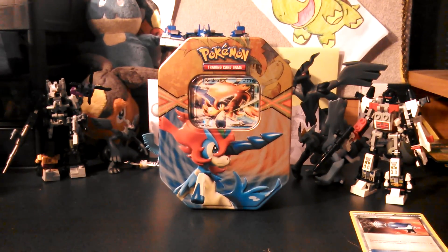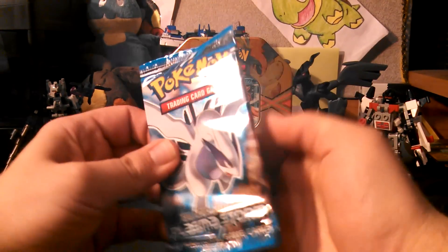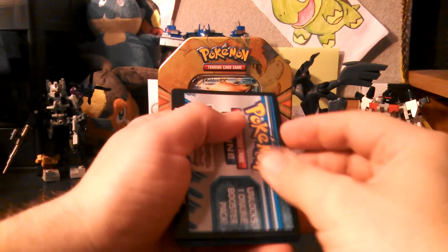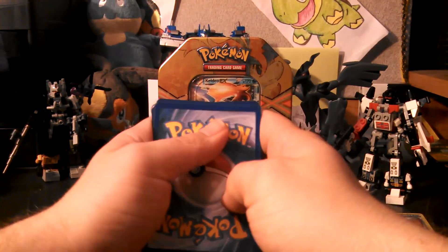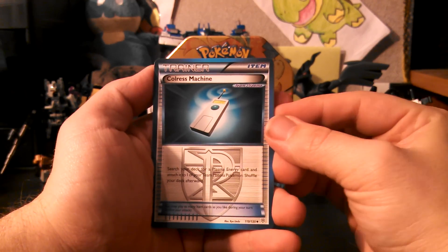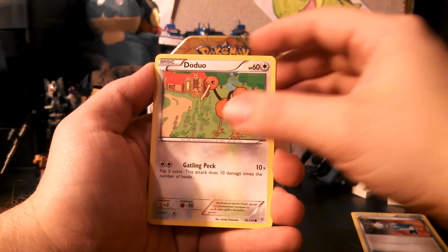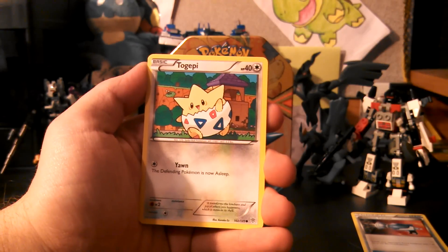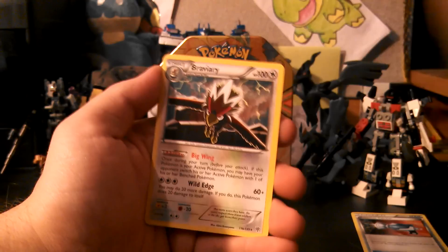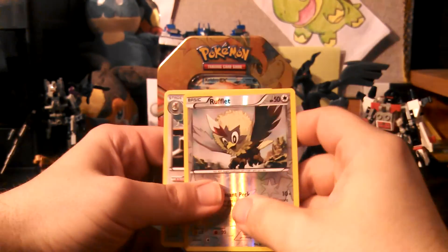Absolutely nothing in this tin so far. Last one — Plasma Storm with Lugia on the front. This is the only set left, and I'm really looking forward to opening these tins. We have Colress Machine, Klink, Monferno, Turtwig, Doduo, Carvanha, Togepi, and Cherubi. My Reverse is a Rufflet, and my Rare is Braviary. Not one single holo out of there — not even a Reverse Rare. That's pretty terrible.